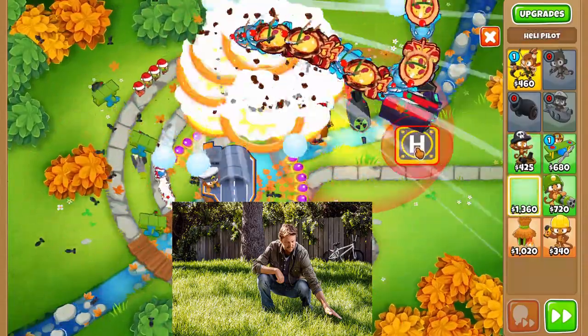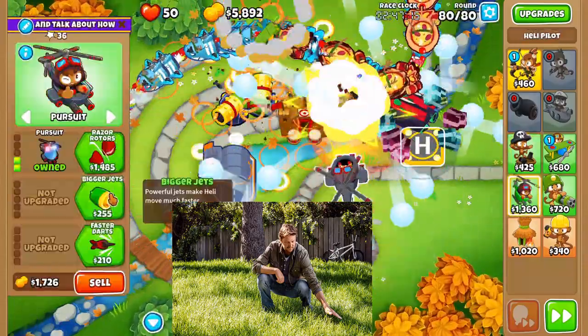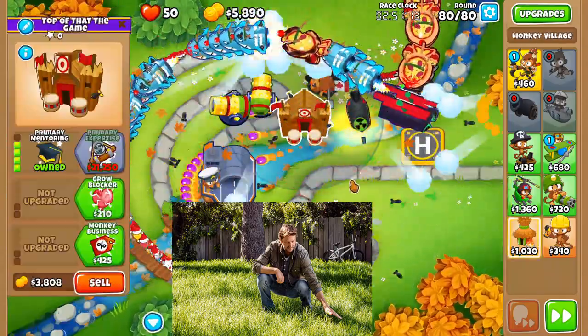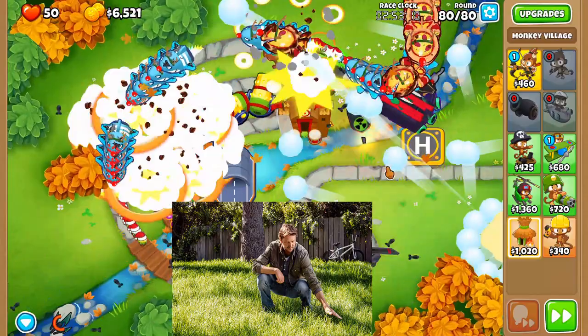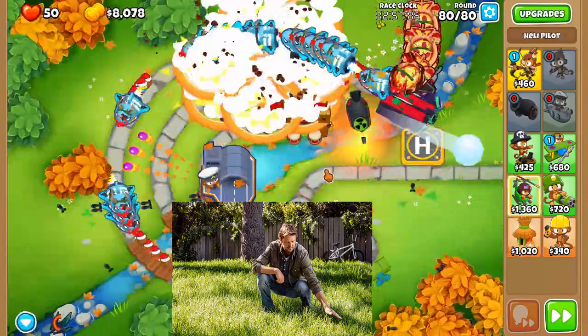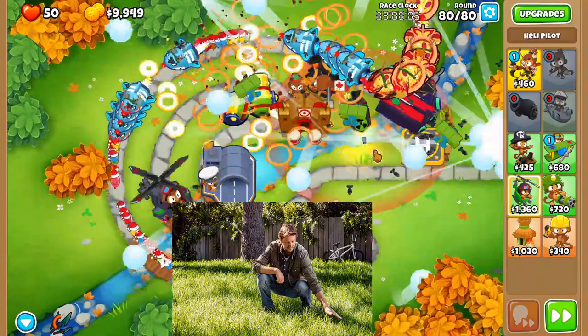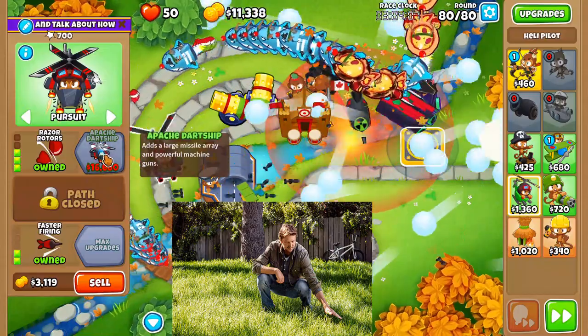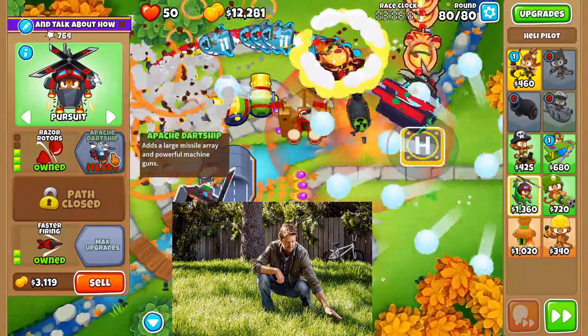Then our focus switches to the helicopter ability. We're going to get an Apache dart ship with the quicker shots, faster shooting cross path. And we're just going to start saving up and chillaxing. Right now we're at a pretty good time — the goal is to beat four minutes.